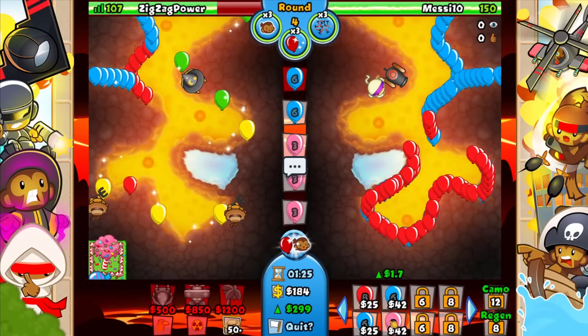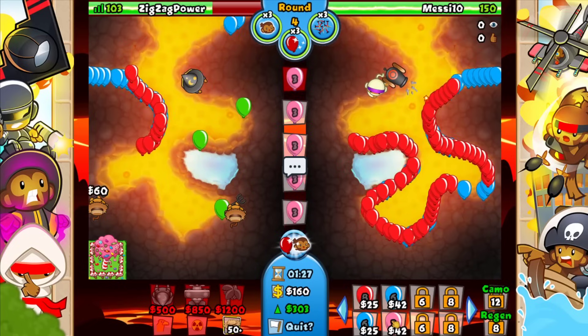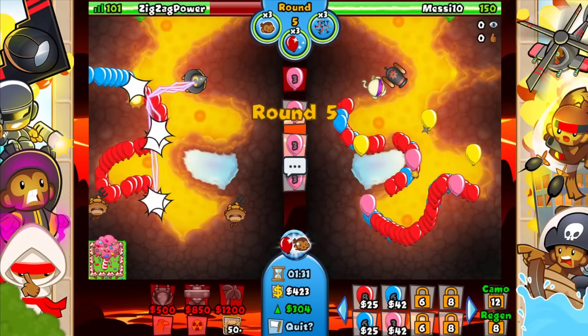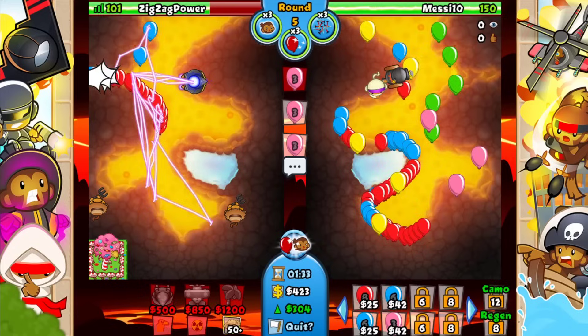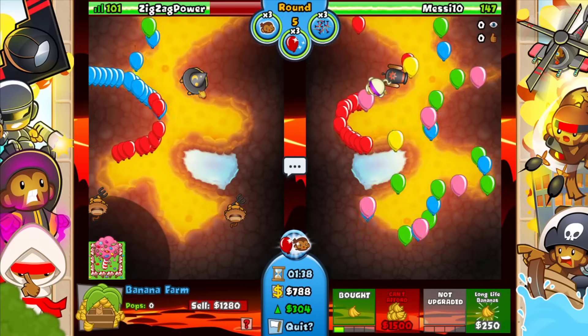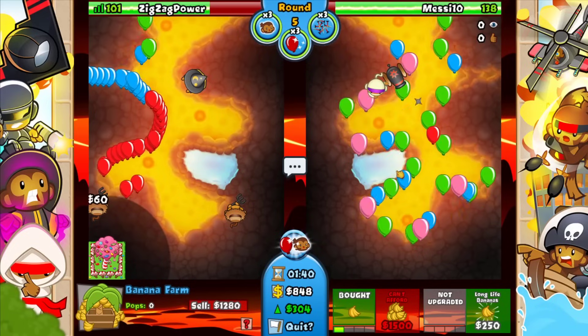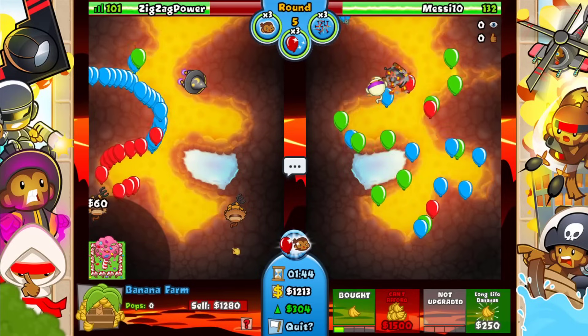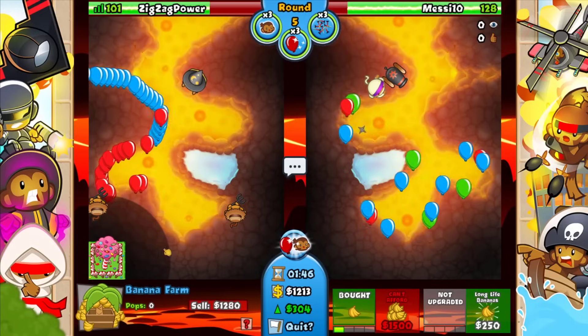Now he goes for a bomb — look, I'm telling you, this guy doesn't know what strategies there are. He doesn't know his options bro. It's gonna be a round six plantation. Even that boost he didn't really get anything out of it — I leaked a couple lives. He didn't force any defense, like there was nothing achieved.